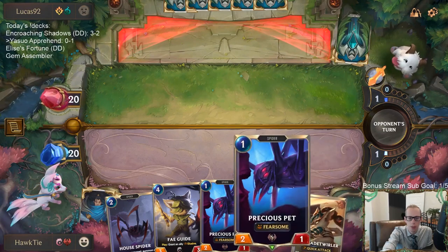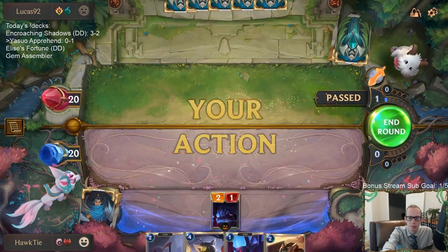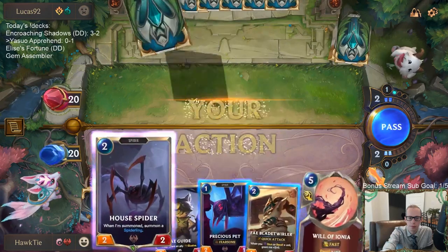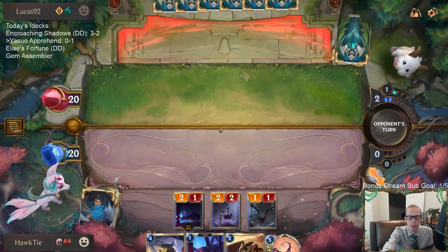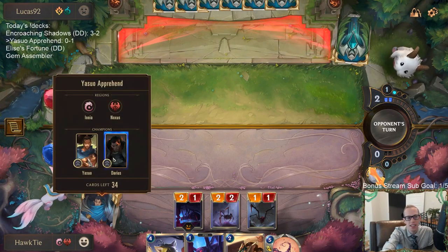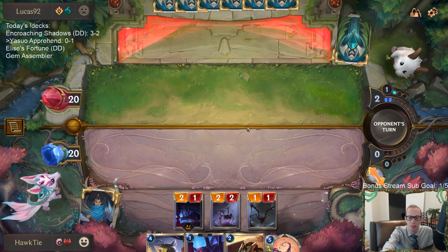Fae Blade Twirler and Intimidating Roar could be really good, especially with Fae Guide. We look like a spider deck and they're like — Yasuo, Darius, spiders? Yeah, we're a spider deck.